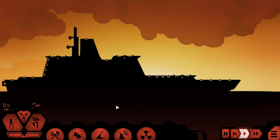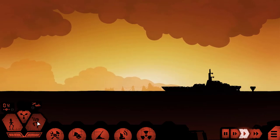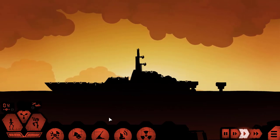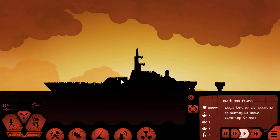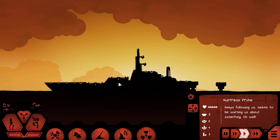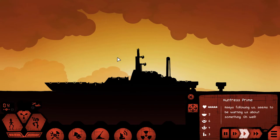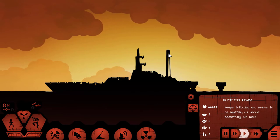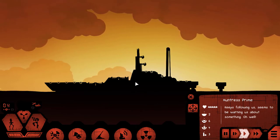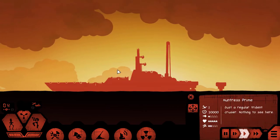The first time around, I'm not going to actually do anything with the ship — I'm going to give you a look at what your enemy looks like. At first you think it's a trident with some extra piece. When you click on it, it says "Keeps following us. Seems to be warning us about something. Oh, well." Now look — this one piece is rising up from out of nowhere. Is it some kind of a sail? And now it's saying "just a regular trident cruiser, nothing to see here."